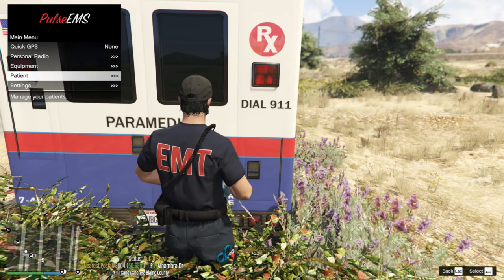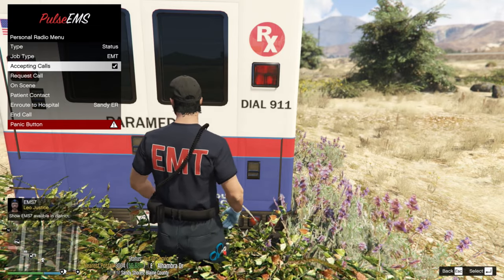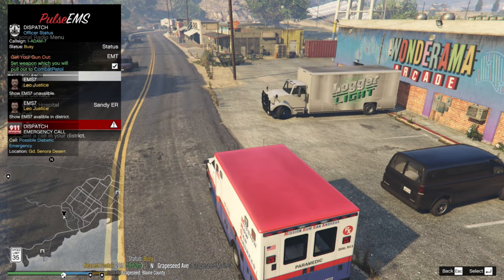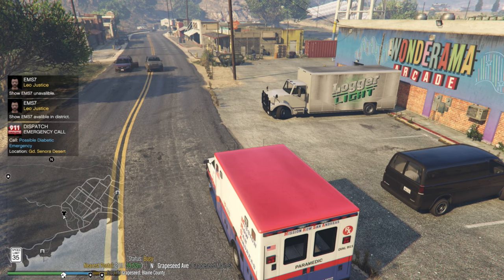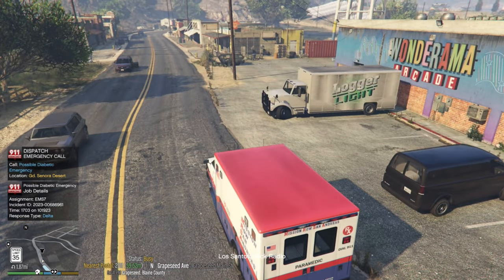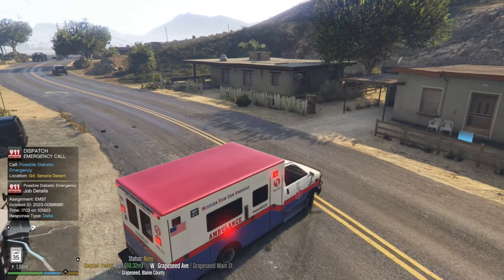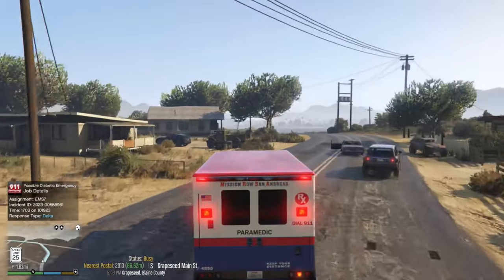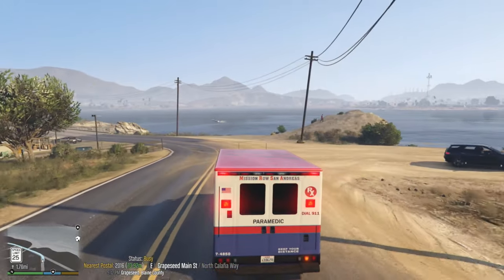Let's get a callout going. Go to Personal Radio and click Accepting Calls - it says Leo Justice EMS7. We're going to request a call: a medical emergency, possible diabetic emergency in Grapeseed/Sandy area. Let's go ahead and take that call. Make sure the radio is off. Got a call to a possible diabetic emergency - let's check this out.